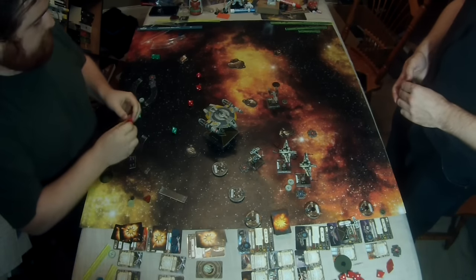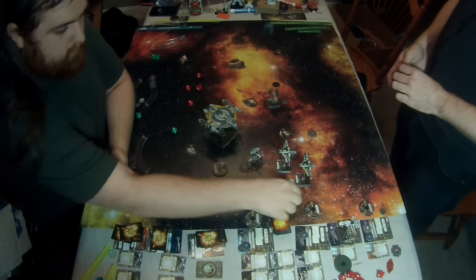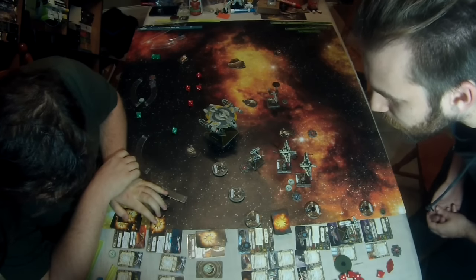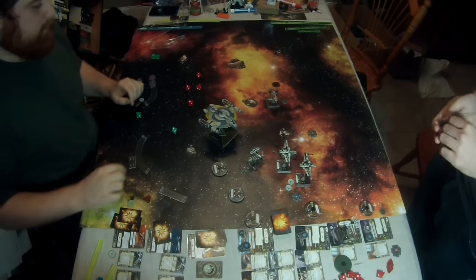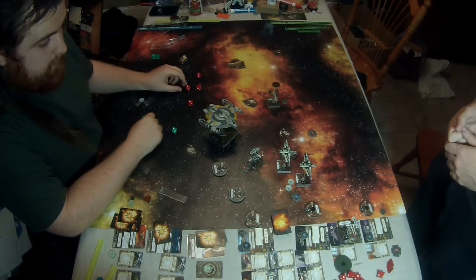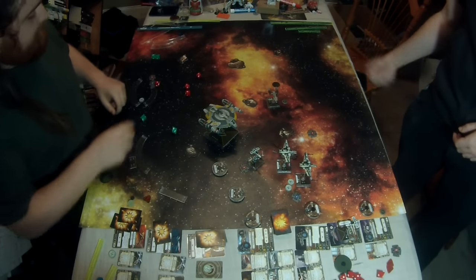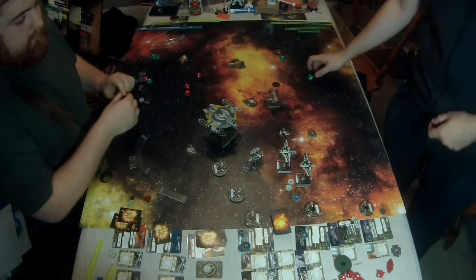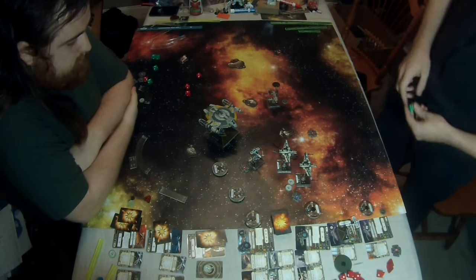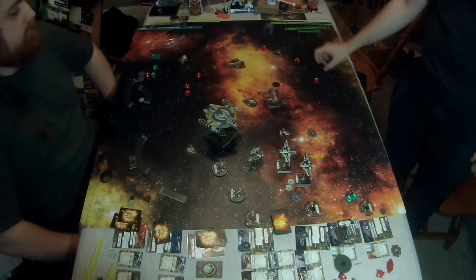The rear arc was at range 1 — three attack dice, two hits landing, spending the target lock to add a focus result. This could spell the end of my pirate. Just clarifying Nora's pilot ability — it's a new concept and takes getting used to. A lot of these newer Rebel ships have an ability on both attack and defense, like Miranda from the K-Wing: a positive offensive action or a positive defensive action. You really have that duality — and Poe Dameron's ability works on both attack and defense. You're seeing more balance between attack and defense in newer designs.